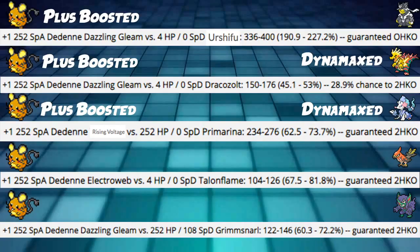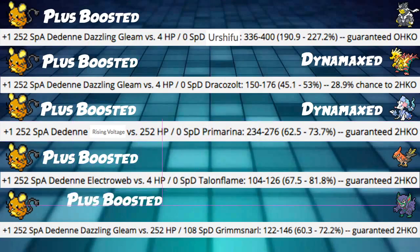As far as damage calcs go, all of these are Plus-boosted. To put it plainly, our damage kind of sucks, but with Plus boost it's not that bad — essentially a plus one, getting 50% additional. Dazzling Gleam into Urshifu: Plus-boosted, max Special Attack, Dedenne hits Urshifu for 190 to 227. That's a lot of damage — we're probably going to KO it even if it Dynamaxes.